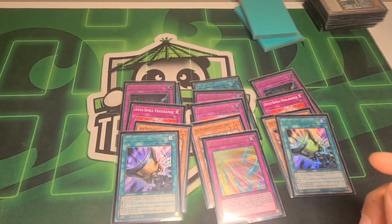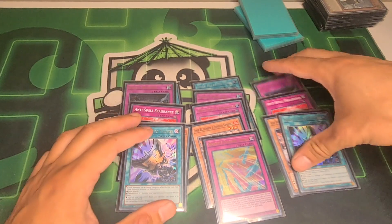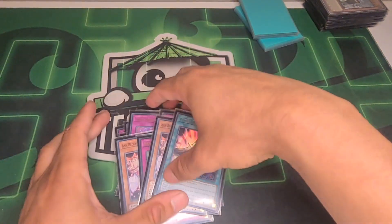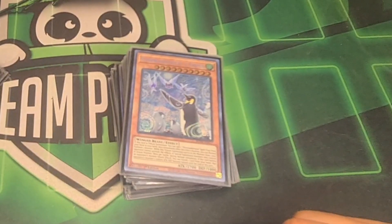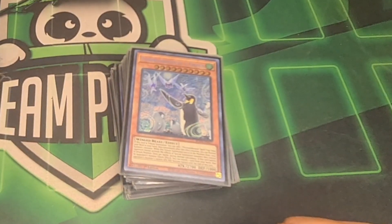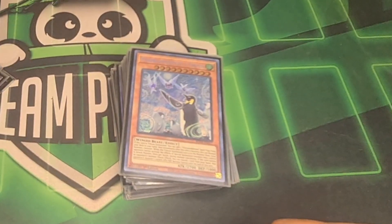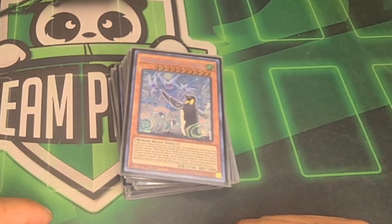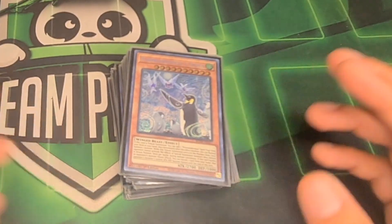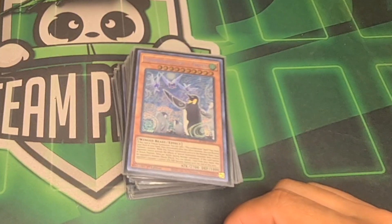This deck I went X-3 at locals. Am I going to play it at Euros? I don't know yet. Maybe I'll play Flu, or maybe Dinos if I can get my hands on three Grand Xenos — but they're like 30 euros each, which is expensive right now, especially since I'm going on holiday soon and want to save up. Anyway, this is the deck, 40 cards. Hope you guys enjoyed the video — this is the first time I'm recording my own deck profile, so I hope you can bear with me. See you in the next one, take care, peace.